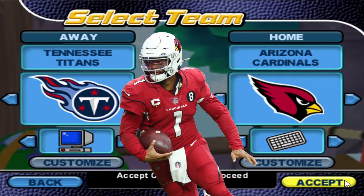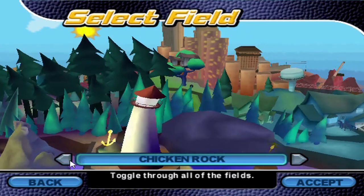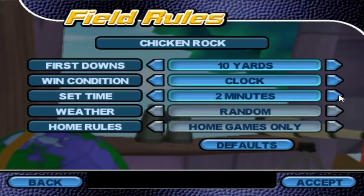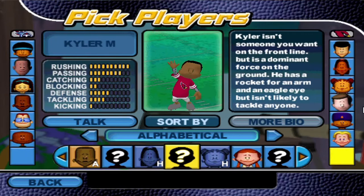I've created Kyler Murray and we're going to see how he does in Backyard Football 2006. Three-minute quarters on hard difficulty. He is 10 out of 10 at rushing — obviously a very mobile quarterback — and I made him short because, as NFL commentary YouTuber KTO once called him, he's the world's fastest toddler. That's kind of how he looks when he's running around because his stride is so small.